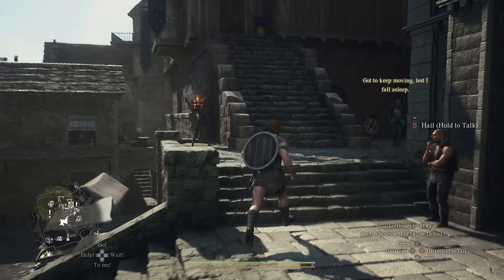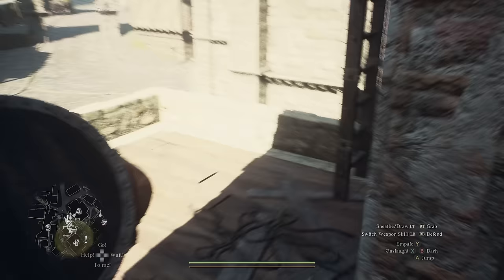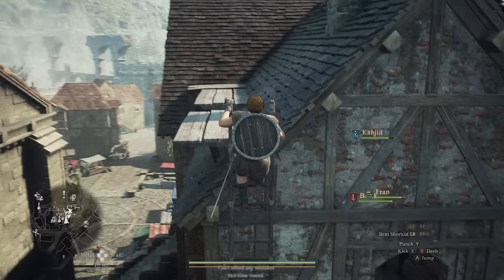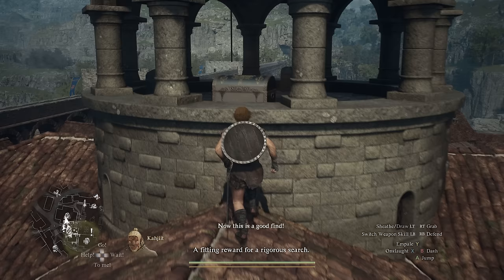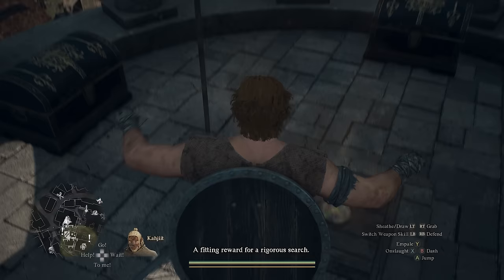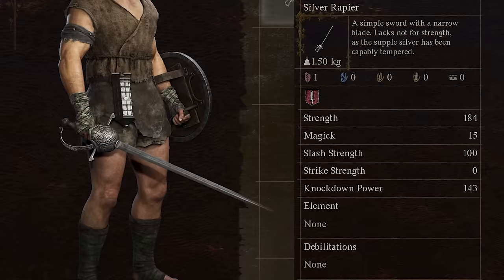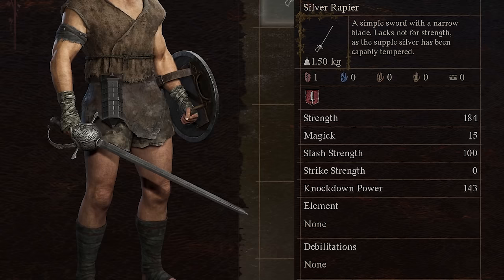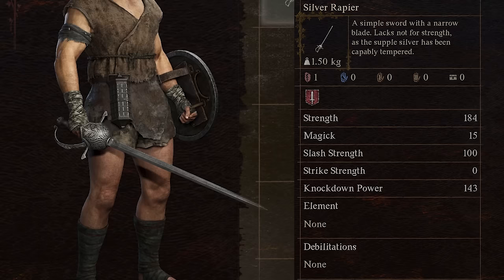Instead of talking to the innkeeper, go up the stairs to the bedrooms and past them to find a balcony at the edge. Climb up the ladder here — it's actually possible to get some secret loot and one of the best weapons you can get early for a fighter. Jump over to this corner of the building and work your way up to the church bell tower. You'll find a Seeker's Stone and a bunch of treasure chests. Loot this one to get the Silver Rapier, which does 184 damage and is actually the best weapon you can get early on in Dragon's Dogma 2, until much later in the game.